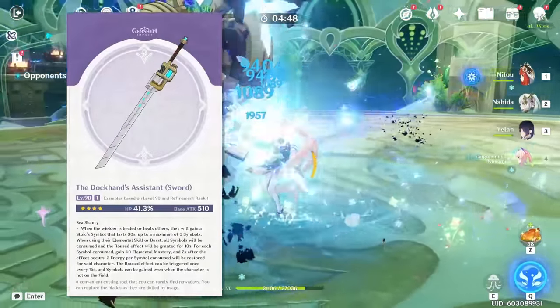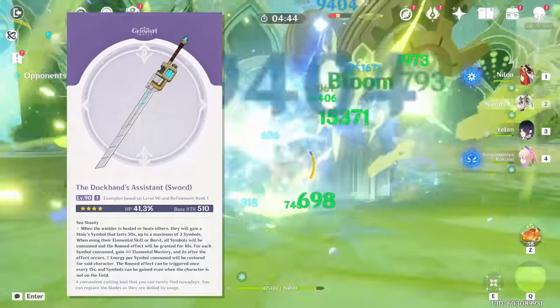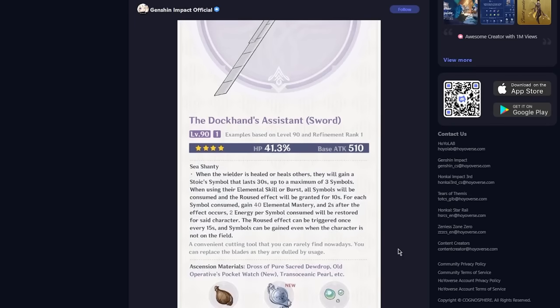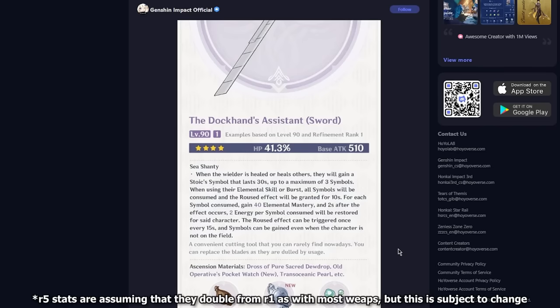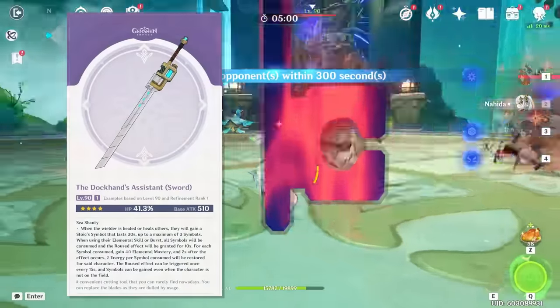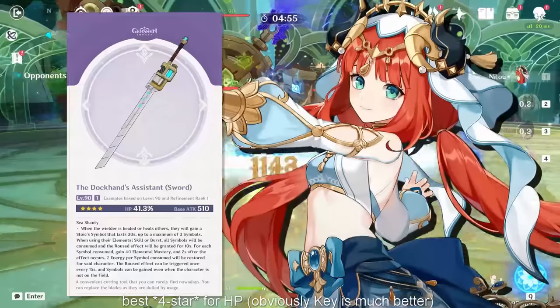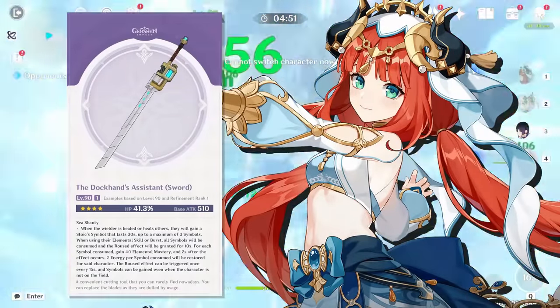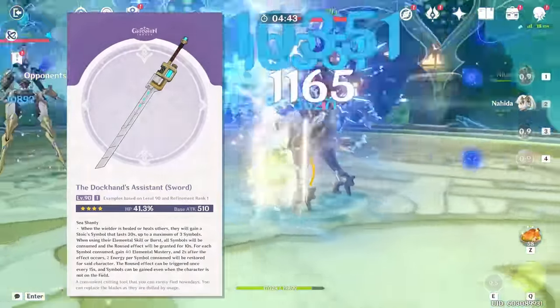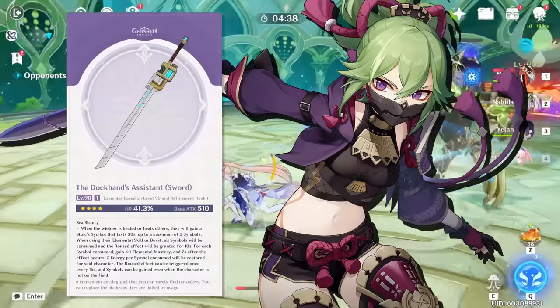Just having HP is already a good start, but this sword's effect, called Sea Shanty — which is hilarious — will give you a stack lasting 30 seconds any time you heal others or are healed. When you use your skill or burst, you consume all symbols, gaining 40 elemental mastery and 2 energy per symbol at R1. At R5, these stats will probably double to up to 80 EM and 4 energy per symbol, adding up to 120 EM at R1 and 240 at R5. This buff lasts 10 seconds with a 15-second cooldown.